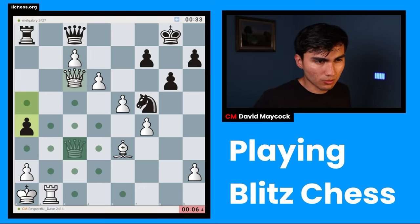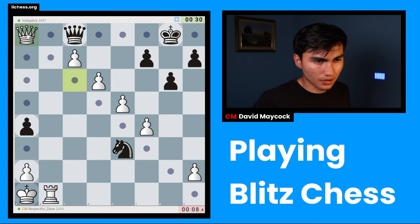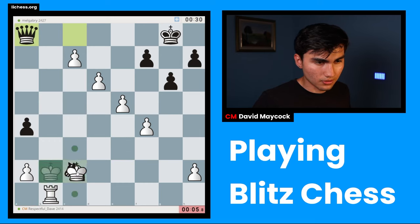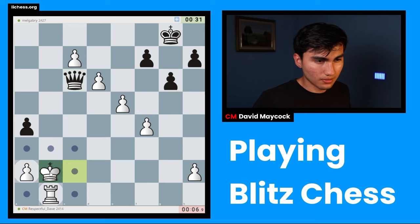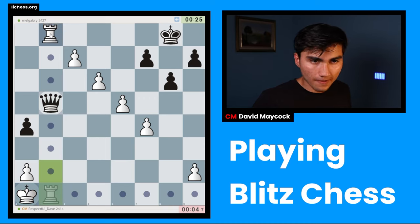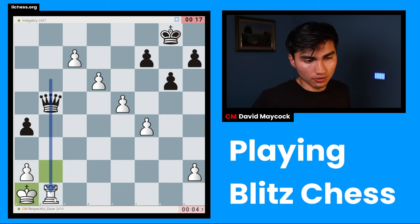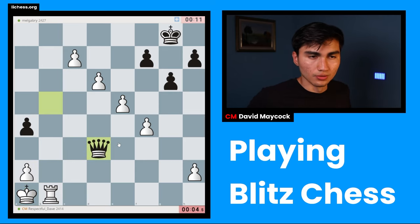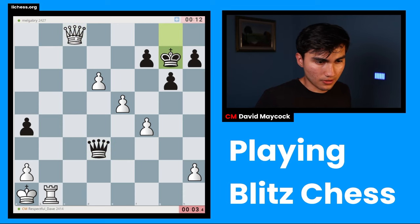I'll play queen c6 — that's the most principled way. D7 is a threat and queen takes a8 is one of the easiest lines. I'll go for that, liquidating everything. Oh my goodness — sorry for the shout. What a catastrophe. Okay, I'll go for it. Now I'm winning again — everything is under control. Queen b6, to which I would have gone king a3, queen takes b1, c8, queen c3 — I'm still winning, but knight c2 was missed.